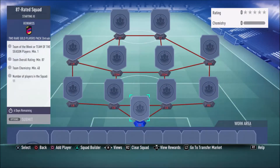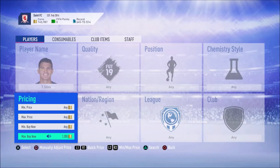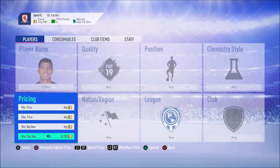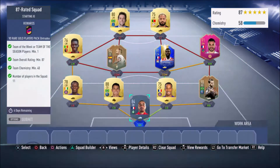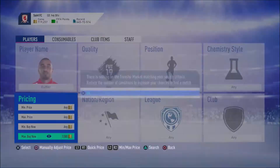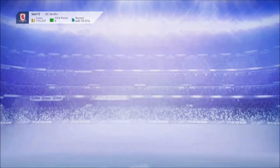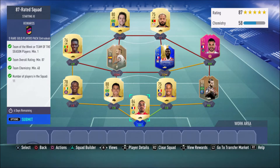The 87-rated squad — I don't know how difficult this is going to be. We're going to go ahead and buy Tiago Silva, if he's not too expensive. Right guys, this is the team I'm putting forward for the 87-rated squad.